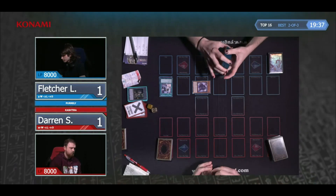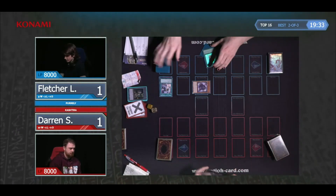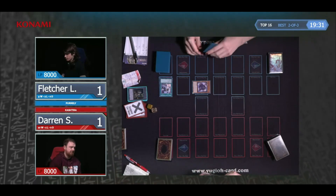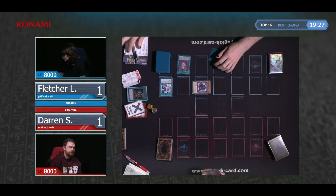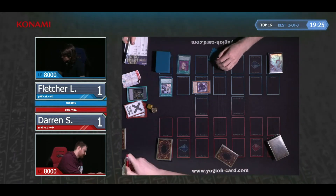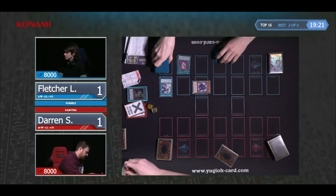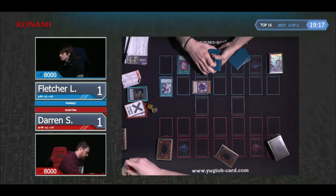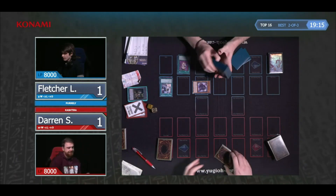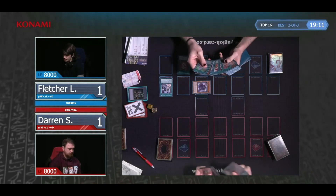Primal Being is a really good card for Kachitira specifically going second. If you're going second, you're going to have to special summon a lot to try and crack your opponent's field. As a last-ditch effort, that's going to be really strong in Fletcher's hands. It's not bad going first either — if you're going first with Kachitira, you can get away with just making Riseheart and passing, and that's exactly four summons. But you can't really do four summons going second.